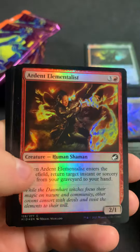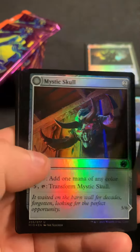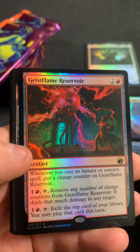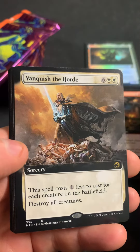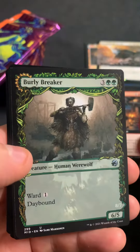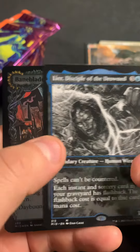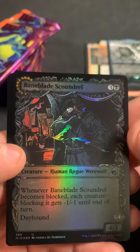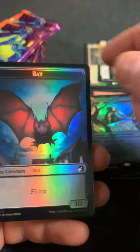Not something else jumped up, so we're on to pack four. Hopefully we can use that as positive momentum to get us a mythic. We got a Mountain as the basic, Geistflame Reservoir, Curse of Obsession as the commander, Vanquished Horde — that's a decent rare — Harvest Tide Infiltrator, Burly Breaker. Hey, Leer, Disciple of the Drowned — I think that's one of the better mythics — Bladescoundrel, and Graveyard Trespasser as a showcase rare. And a Bat and a Human.